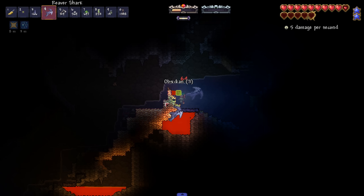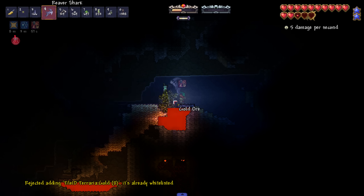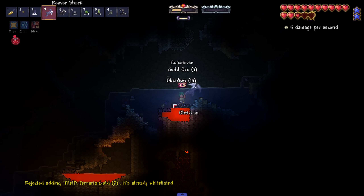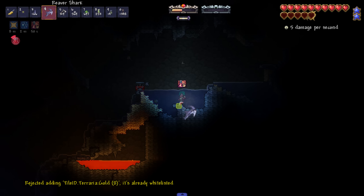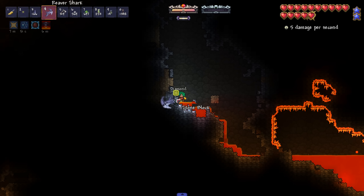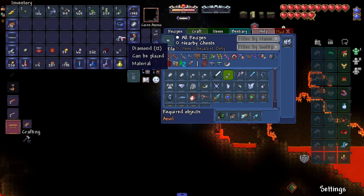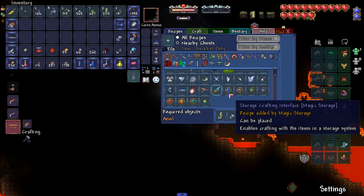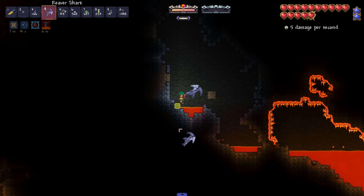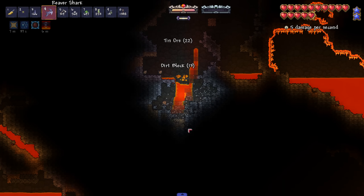Once you've got the pickaxe that can mine the blocks it's not difficult, just time consuming - but this mod makes it a dream. Don't set yourself on fire, happy! We got some gold and more obsidian - beautiful. Oh my gosh, diamonds! We found diamonds, people - and you know what that means: we can finally start to make some rogue stuff, the Crystalline and Magic Storage.